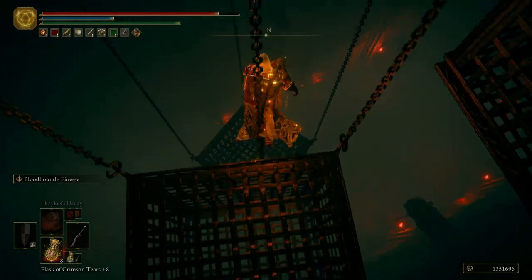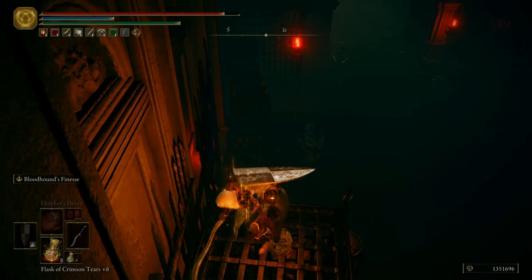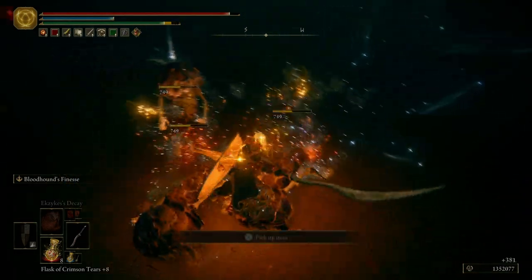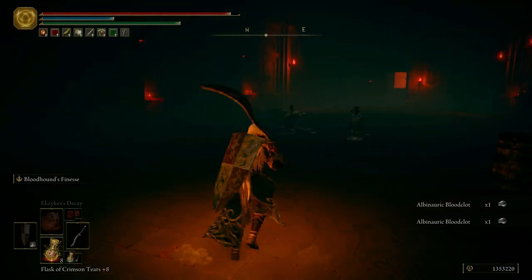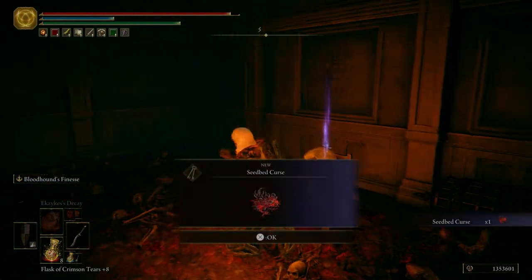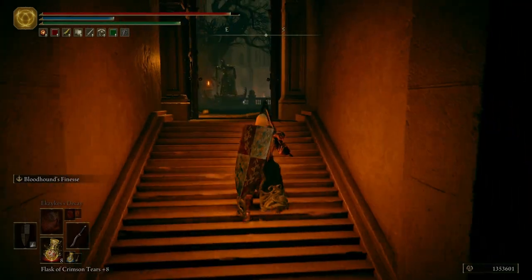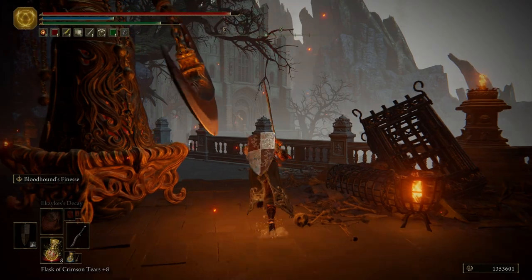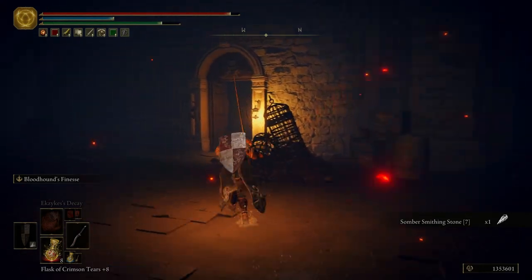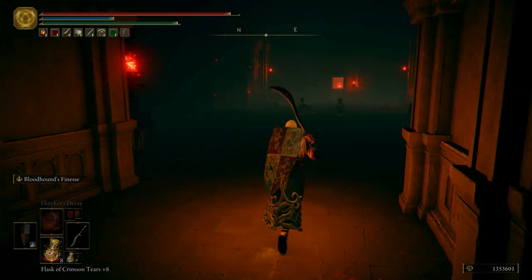We're going to fall off right here, and then fall off right here, and then where this chain is we're going to roll off. We have a bunch of these guys right here — what I like to do is get them to come over here, do their grab move, and then take them all out at the same time. There is another one of these guys — take him out. Grab yourself the Seedbed Curse — that is actually very important, make sure you get that, it's going to be for a side quest. Then we have an Iron Virgin right here. We're not going to fight it — we're just going to run over here, grab the item, and then run away. Just grab the item, run back through these doors and continue on. Like I said, if I don't have to fight them, I'm not going to.